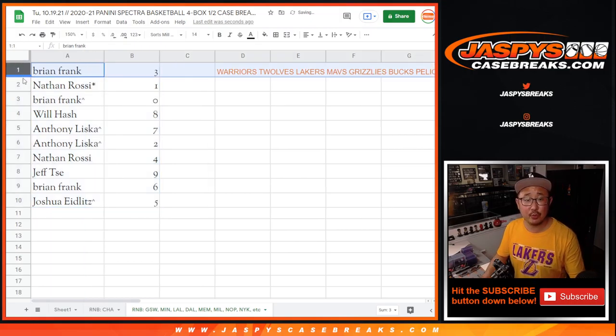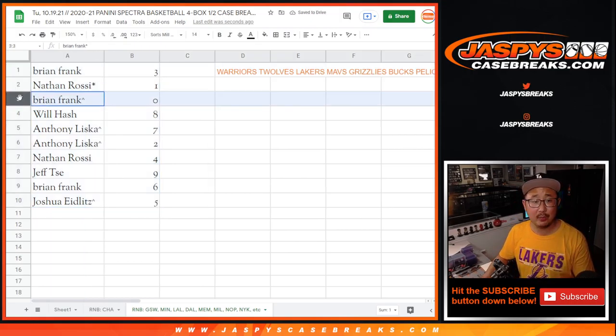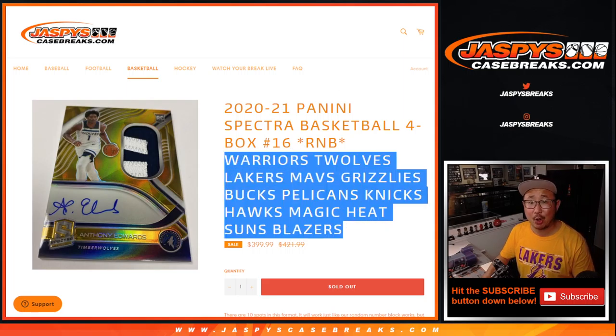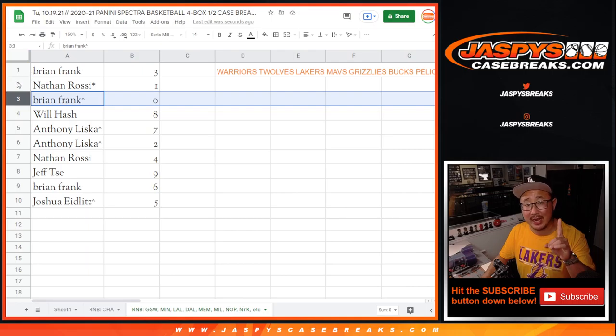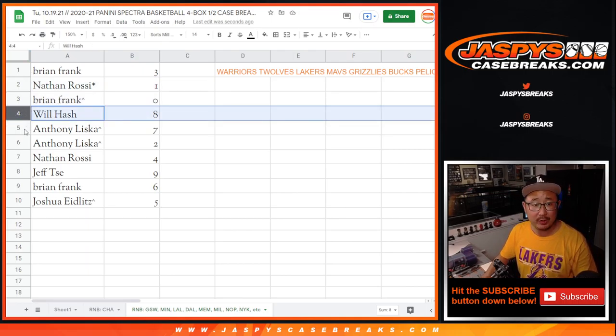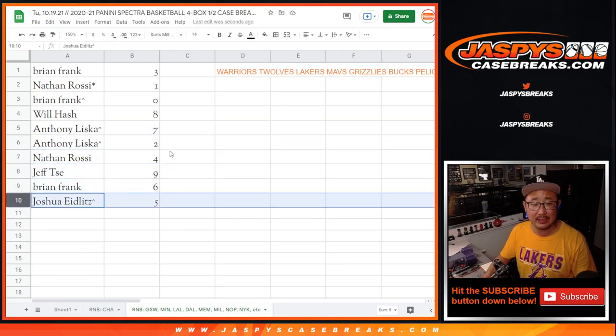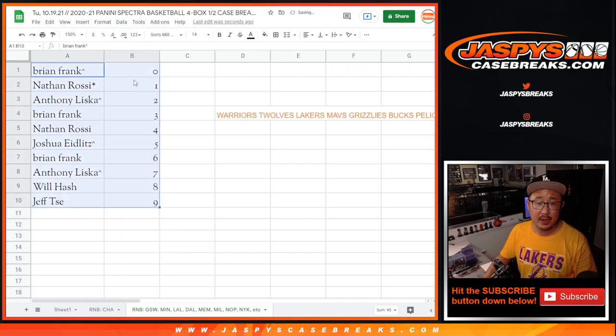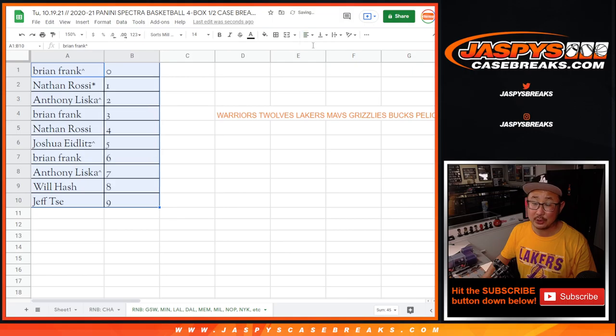All right, so Brian with three, Nathan with one, Brian with zero — so you'll get any and all redemptions for that big group of teams down there. They're listed right here as well. Any and all redemptions for those teams, including one-of-one redemptions. But Nathan, you'll still get live one-of-ones according to the item description. Will with eight, Anthony with seven and two, Nathan with four, Jeff with nine, Brian with six, and Josh with five. Let's order these numerically. Coming up in a separate video will be the break — the Spectra break itself — at jaspescasebreaks.com. Bye-bye.